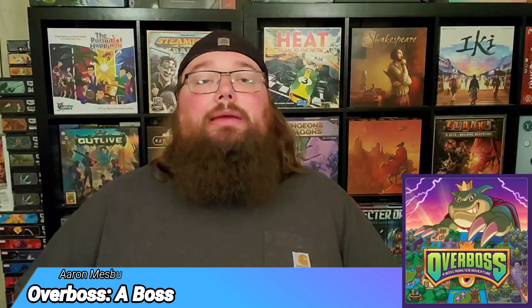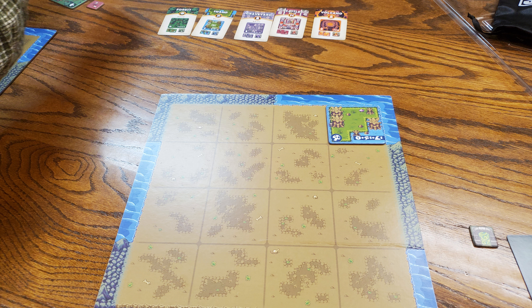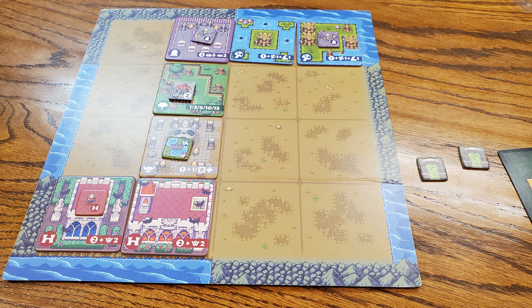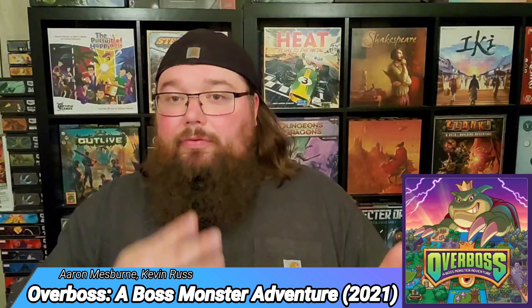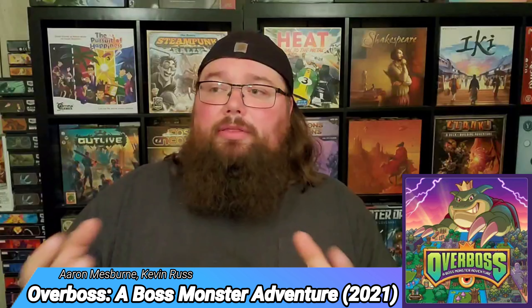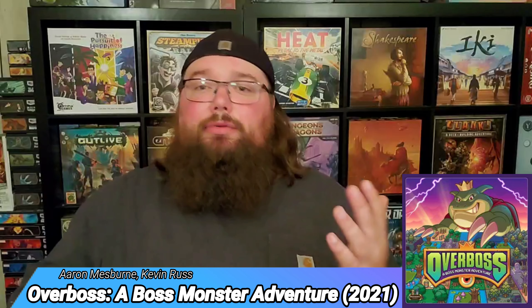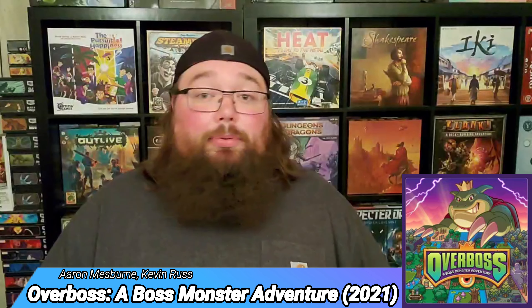Next we have Overboss: A Boss Monster Adventure. In this game you're grabbing tiles that have monsters on them and placing them into your grid. Each tile has a specific scoring condition — for example, forest tiles score more the more forest you grab, and dungeon tiles score more for having different types of tiles beside them. The monsters you place on tiles also score in different ways: forest monsters on forest tiles get you extra points, and having rows and columns of the same type scores your party of those monsters.